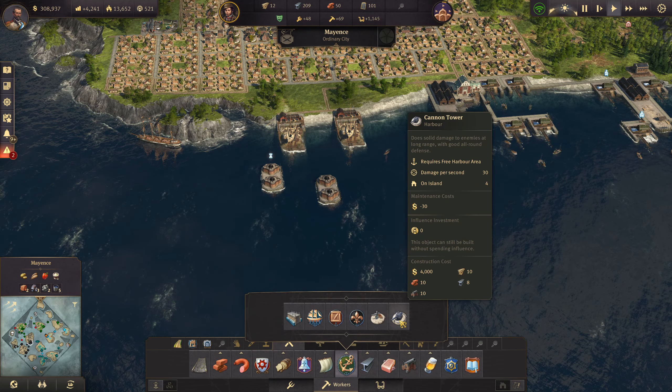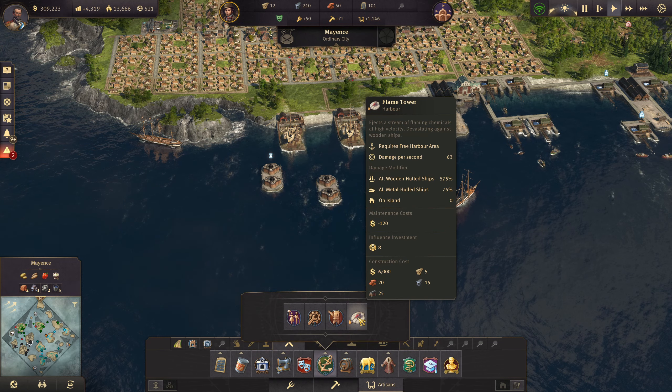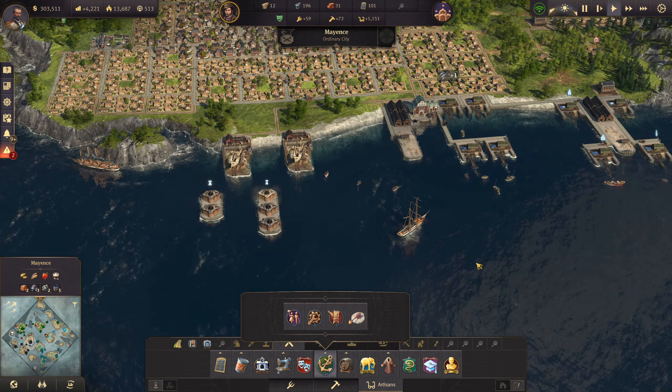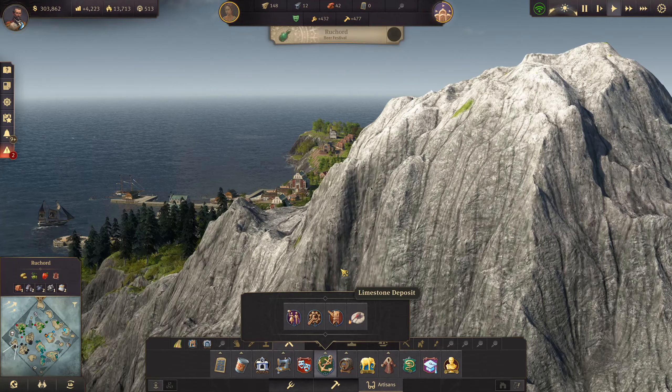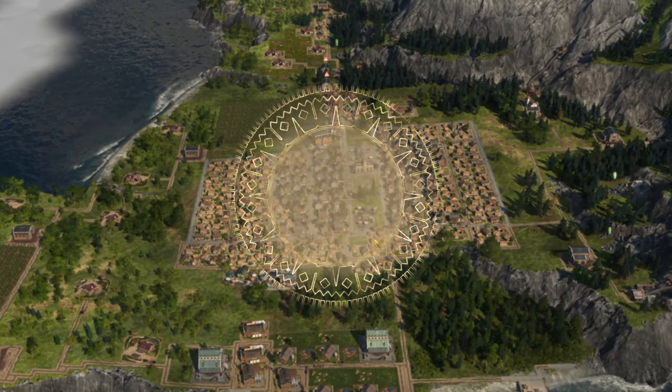Which one's the flamethrowers under? These guys. Cannon tower, and then the flamethrowers are under this one, isn't it? We can get one of these in as well. Let's get one flame turret in as well. And then we'll move some items over and maybe get in the next ones here. Let's have a look. Still very happy with where we're at, so these guys should be good now.